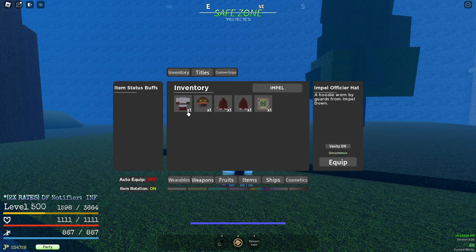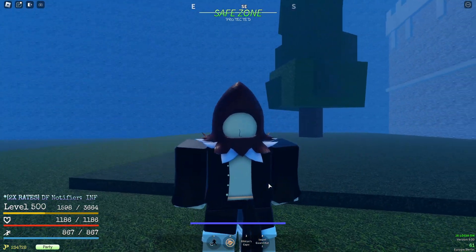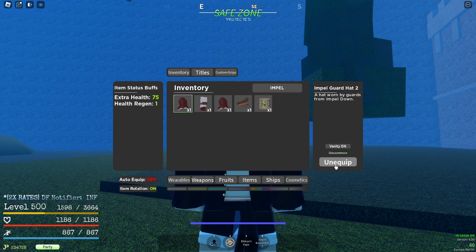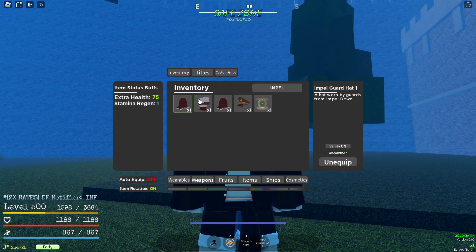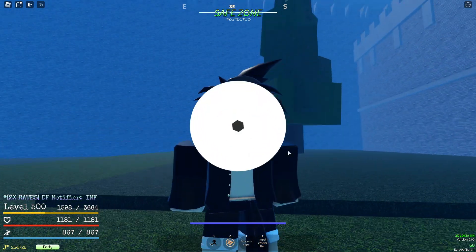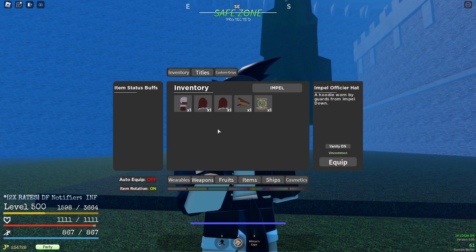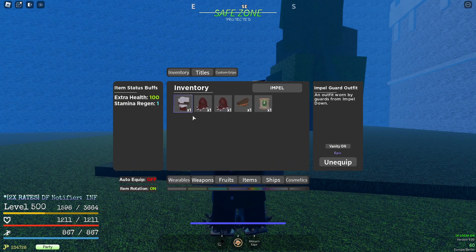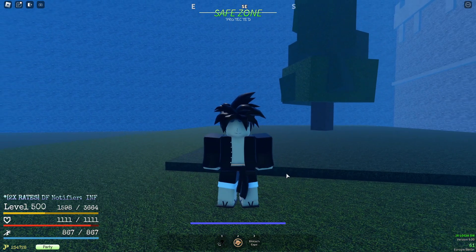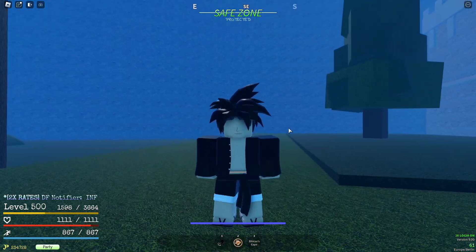For the next set of things we have some Impel stuff. I'm not going to lie, I don't recommend getting this — I just got it for video purposes so you guys can see it. The impel guard hat gives 75 extra health and one health regen, looks pretty funny. The impel officer hat gives 70 health, one health regen, and one stamina regen — better than the others in my opinion. The impel guard outfit gives 100 health and one stamina regen. As of my knowledge that's pretty much it for all the accessories — if I missed any let me know down below.